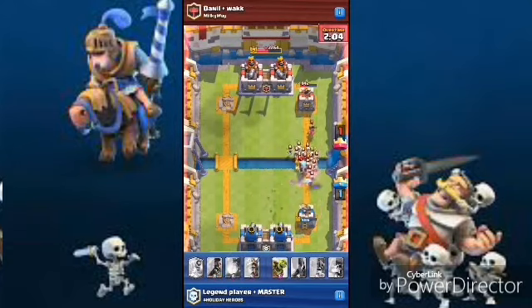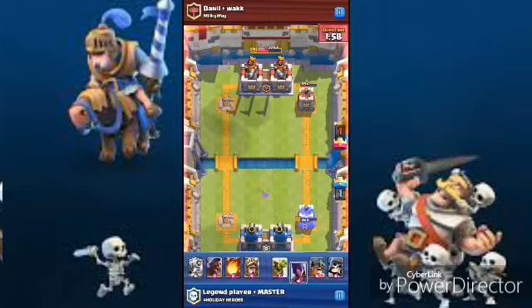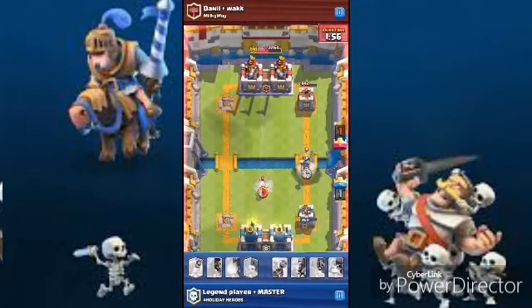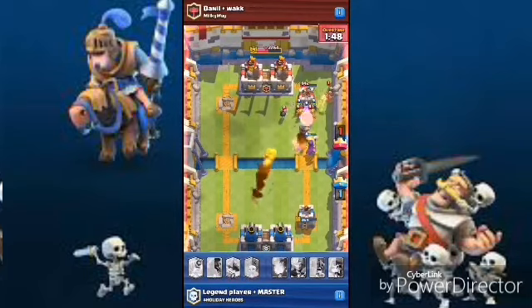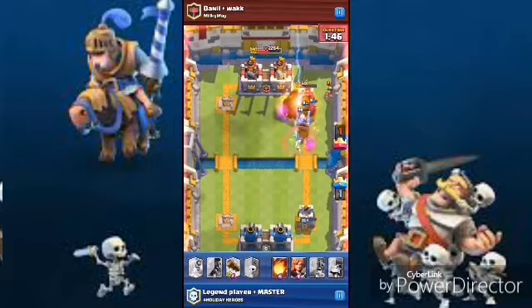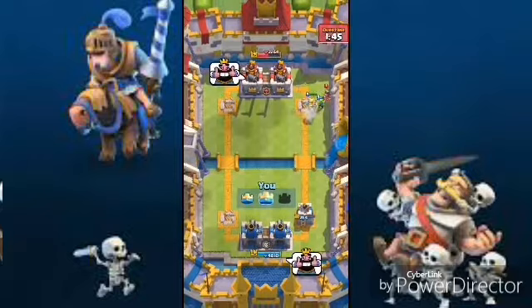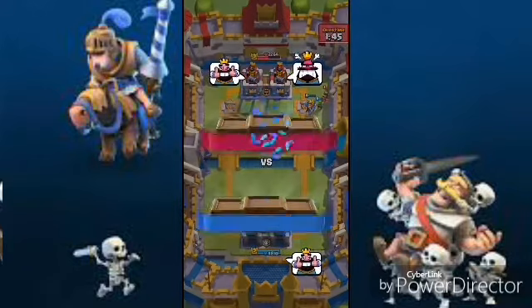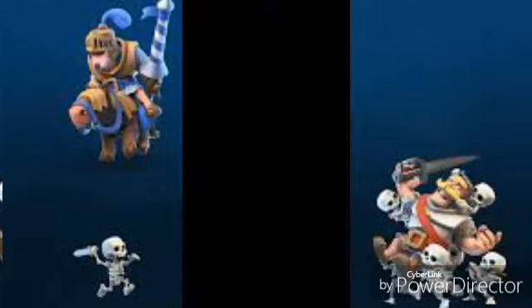He's doing some cheap damage and we drop the witch and princess — gonna do some work. Golden barrel, fireball, and 500 health left on the tower. The princess lands one shot and that tower is out — it's two to one!